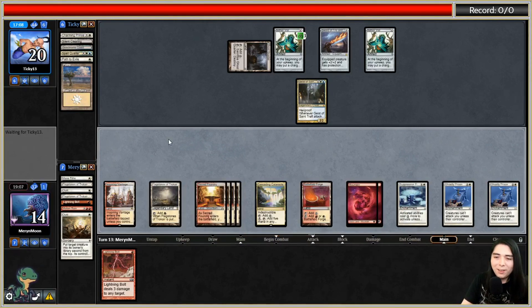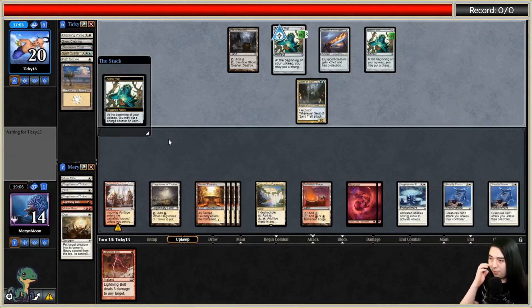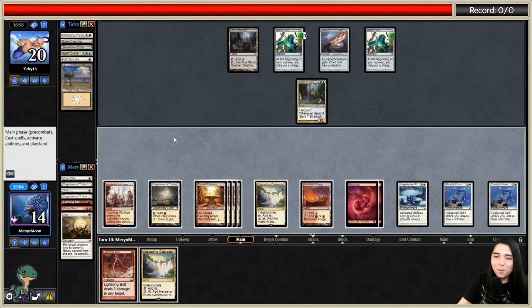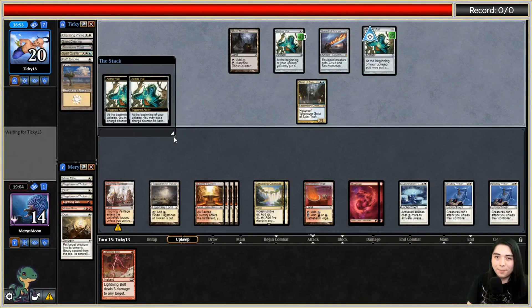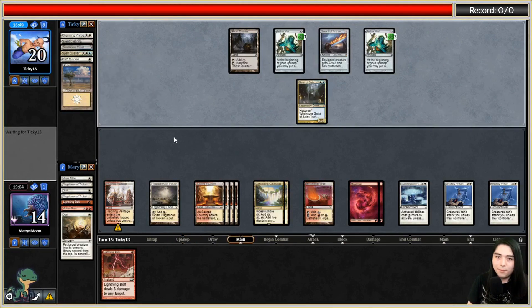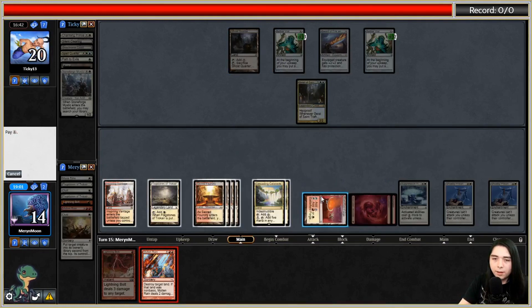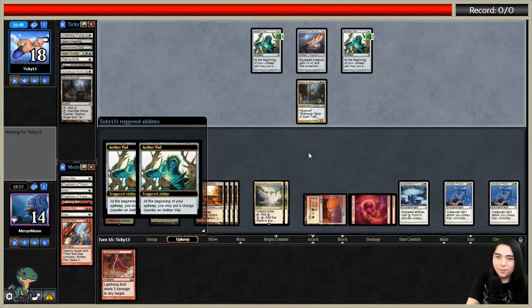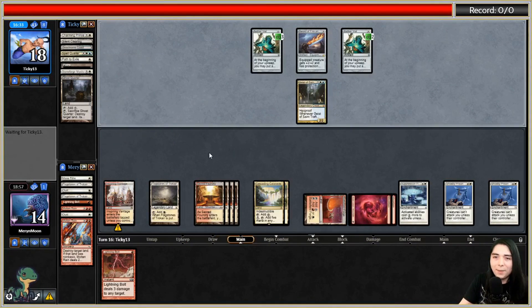I still have like ten land destruction spells left in my deck - eventually I'll draw another one. I only have three more win conditions in the library: Dark-Dwellers and Magus. Land after land after land and we're just denying their lands. They're officially on zero lands. With double Ghostly Prison, they're never attacking me ever again.